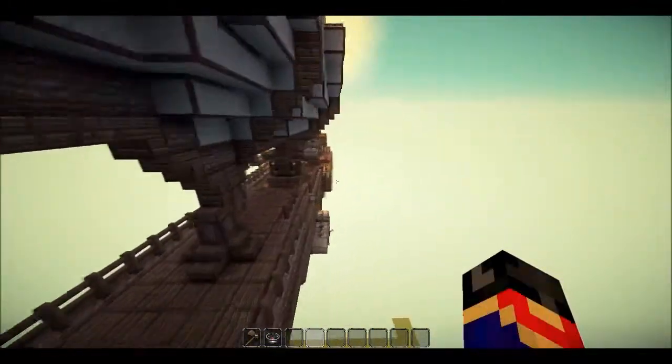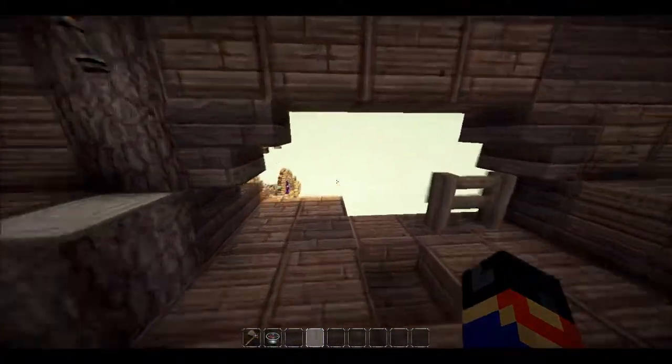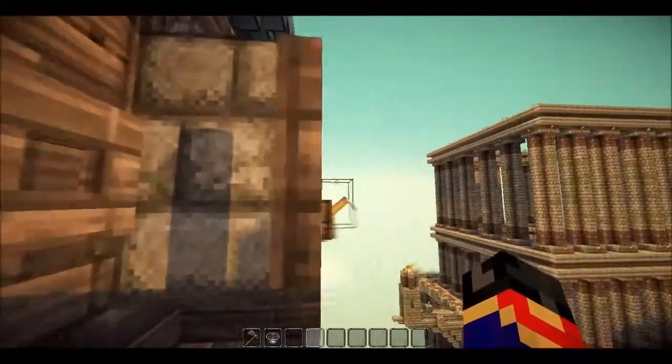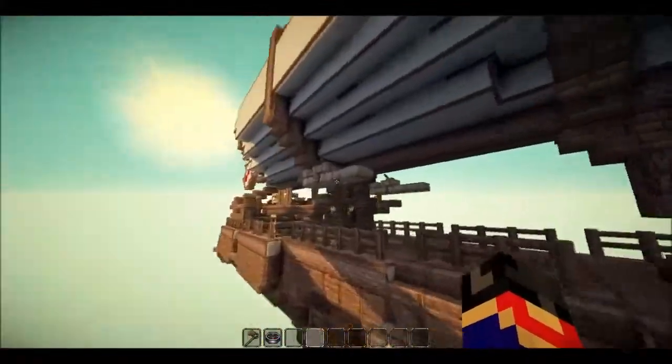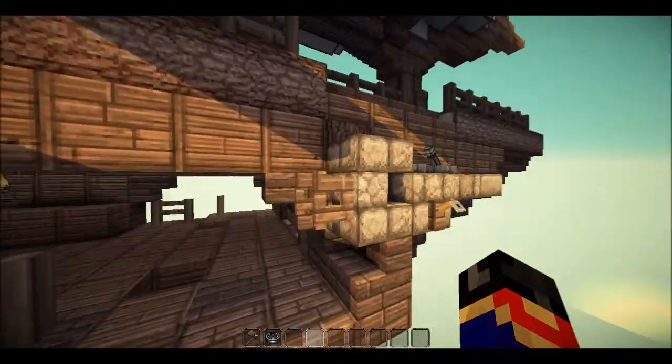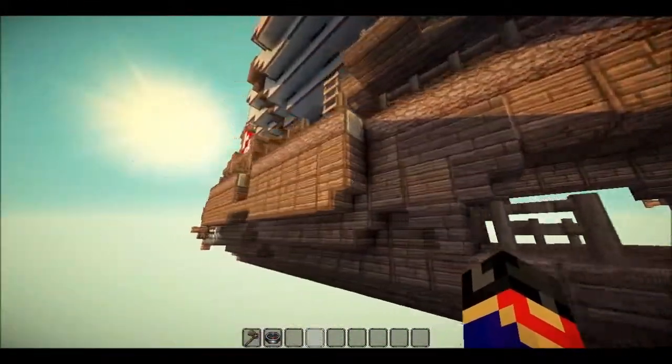I'm going to start a tour around the bottom now and we'll work our way up. So here at the bottom, these are just your gunner platforms where your gunners can stand and shoot away with these guns. They all look the same — the front ones, the ones on your gun deck, and the side ones. These are the best I could come up with in Minecraft. I'm quite happy with how they turn out; I think they look quite good.